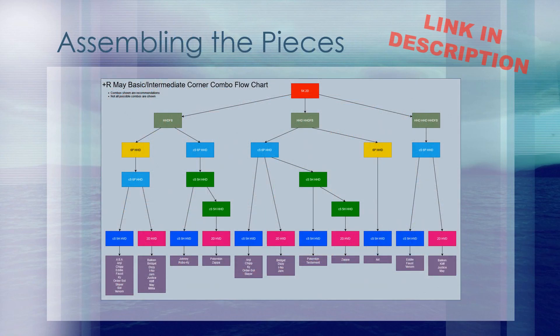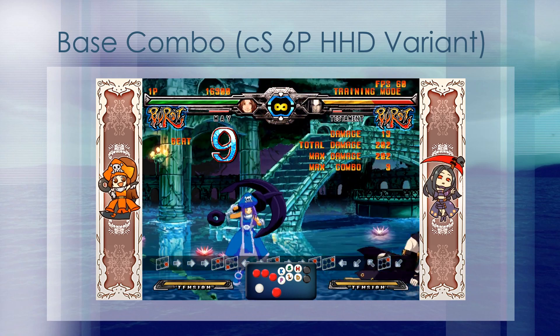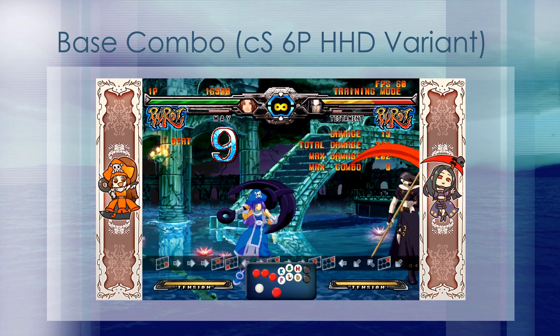Here is our corner combo routing flowchart using most of what we talked about today. This chart starts with 5K2D, and as you can see, breaks off into however many dolphins you want to do before the force break, then your different variants of horizontal dolphin loops, and then different enders. 2P2S is not used in this flowchart because that ender is situational and sub-optimal compared to other options. A good way to use this flowchart is to look at the bottom, find the character you're trying to combo, and then work your way back up to see what the pieces are. This flowchart will be available in the description. Think of this as a base combo that you can then modify for optimization against different characters, performing a single horizontal dolphin loop rep straight into an ender.